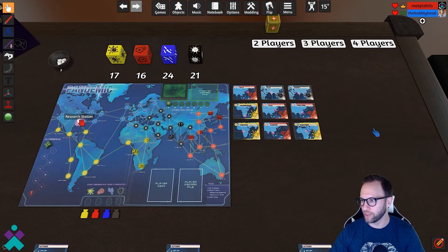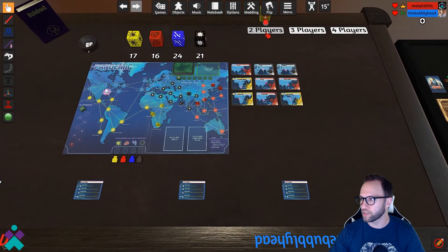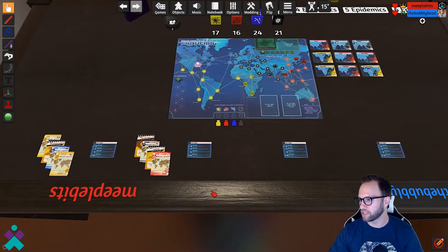Be mindful that the color you choose has no bearing on the actual color or role that you'll potentially be assigned. Then it's going to draw out the cards necessary to begin play, add a research station to Atlanta, and add the one, two, and three cubes to the destinations as required. Next, choose how many players are in the game — for this one we are two players, so we select that, and it will deal out the number of cards for a two-player game. Each player gets four.